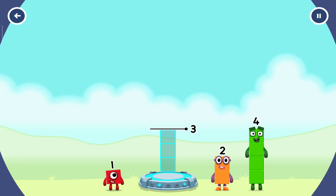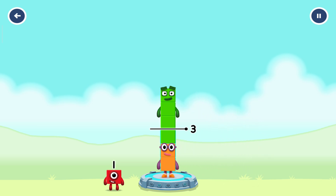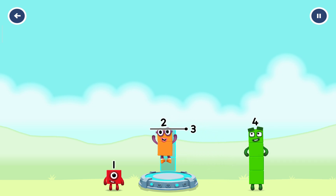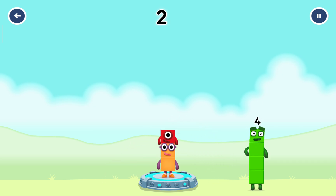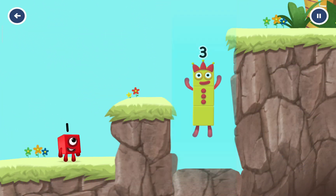Add number blocks to make three. Two, four, five — try a smaller number. Two — you've got too much there. One — you've got too much there. One — that's too much. Two, one — that's right! Two plus one equals three!